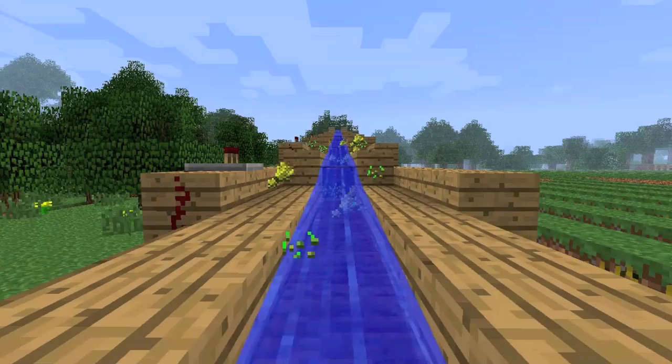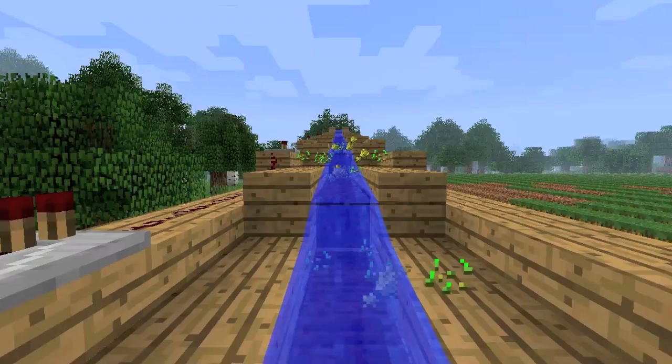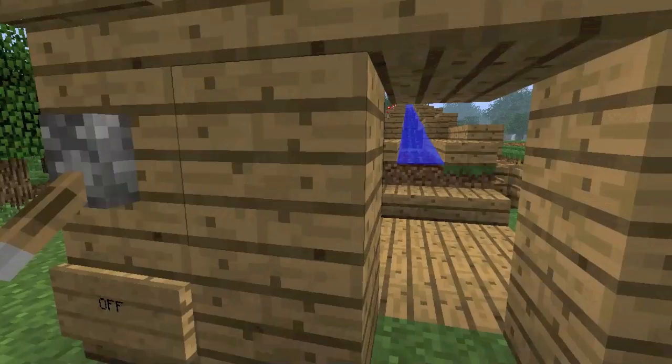I noticed on this one that some of the stuff gets put on the sides. Building taller walls will actually fix that, so be sure and do that. Don't put fences because items will get stuck on the sides. Planting is just like with the fields.